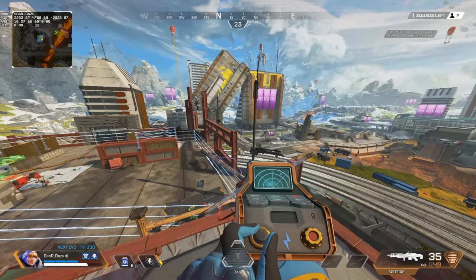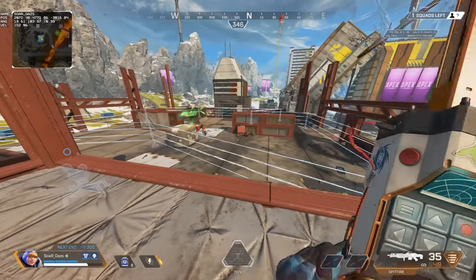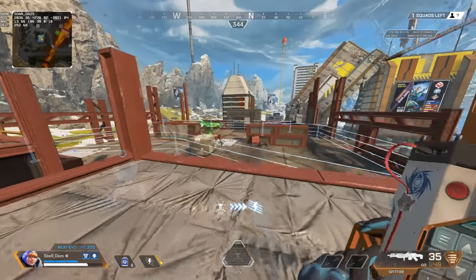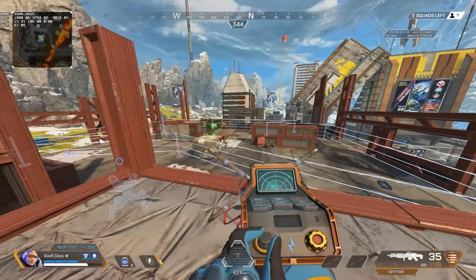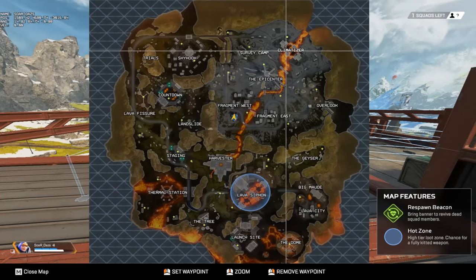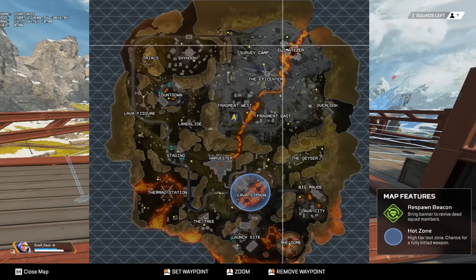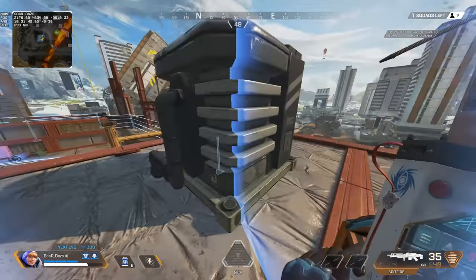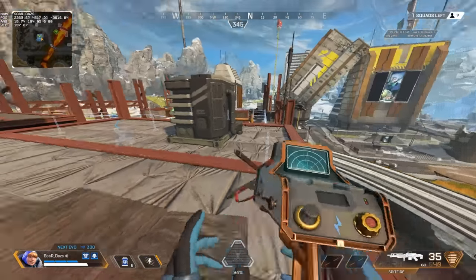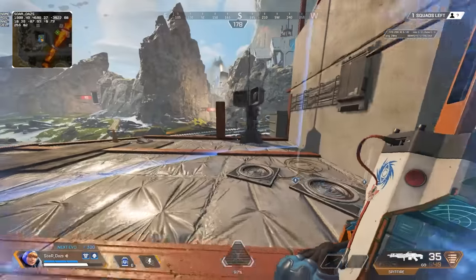The zone at least gives you back coverage, and being in an open space is very dangerous as a Watson. Having your back cleared is very important — which is kind of counterintuitive because most people say 'go to zone as Watson.' But I think playing edge as Watson can be just as effective. If the zone is pulling a specific direction, Watson will run to the center and fence up, but the downside is Watson will have to really hunker down and usually Watson teams get pushed out without any ability to reposition.